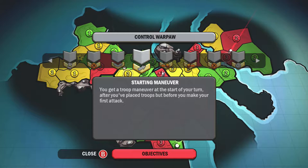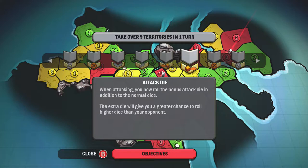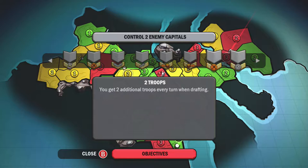Control Warpaw as a starting maneuver objective. Defense die for controlling 2 complete continents. Then take over 9 territories in 1 turn. Harvest 12 energy resources — that one's going to be hard — but Airfield gives 2 extra troops. Control 2 enemy capitals.